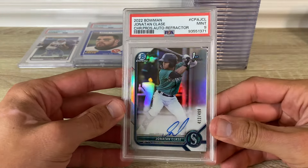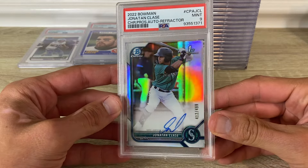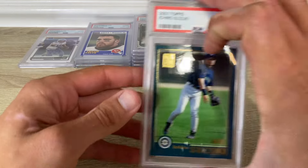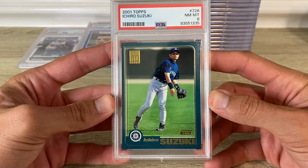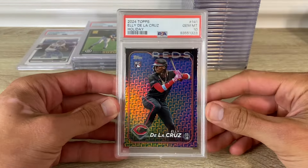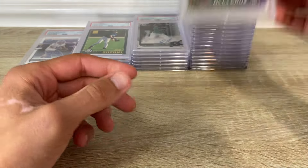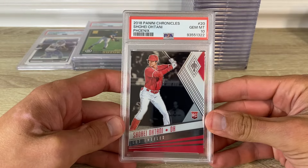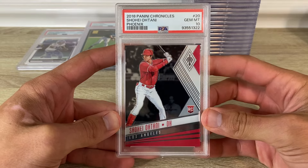Here's a Clase A refractor first Bowman auto out of 499, in a nine. An Ichiro flagship Topps in an eight. There's a 2024 Topps Ellie De La Cruz holiday in a 10. 2018 Chronicles — it's a Phoenix in a 10, Ohtani rookie.